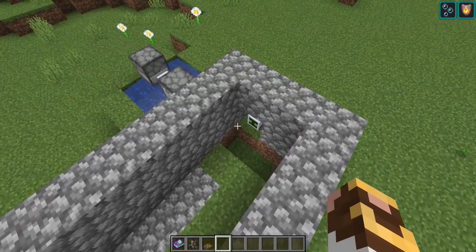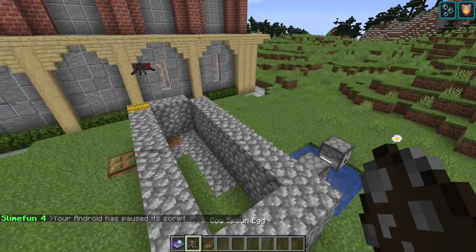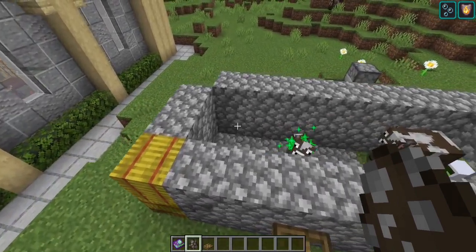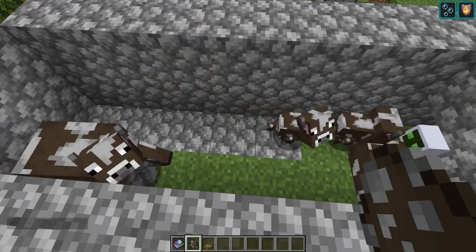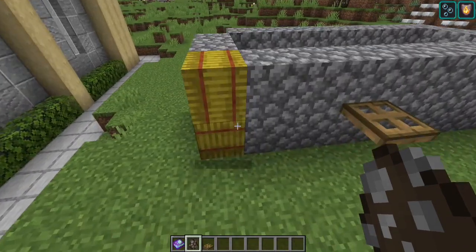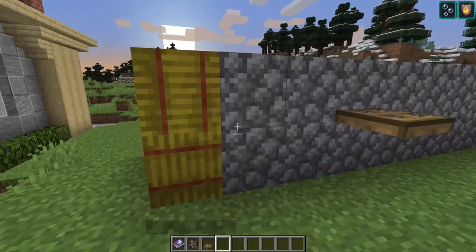Run the growth accelerator in the chamber so that once babies become adults the android gets them. Testing the growth accelerator range with two cows — the stars appear at four blocks. Testing five blocks — no stars. So the growth accelerator has a radius of four blocks. It might even say that in the guide, but there's our confirmed range.